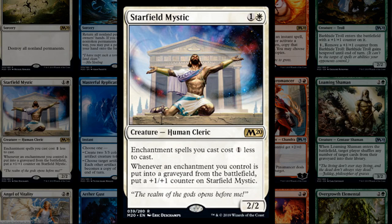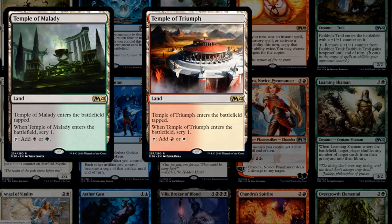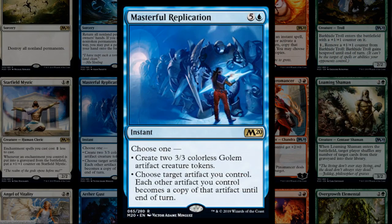The scry lands are great — they were great in standard last time and will be again. They lead to slower-paced games where both players sculpt their draws instead of promoting hyper-aggressive curve-outs where you play one-drop, two-drop, three-drop and die on turn four. In the late game you can also prevent flooding by bottoming lands with the scry effect. The temples are great for standard and it's good to have them back.